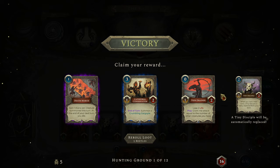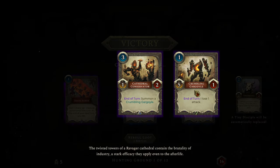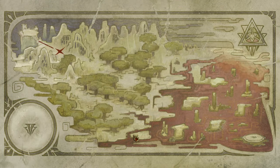We have killed the Fates and now get to claim a reward. Rewards are cards — we can re-roll by spending beetles. For example, Cathedral Conservator summons a Crumbling Gargoyle at end of turn, which is a 5-1 that loses attack each turn. Let's get the Cathedral Conservator. This is also where this game is different: you can see our deck on the right side, and the Tiny Disciples we started with get replaced by our first few card selections.